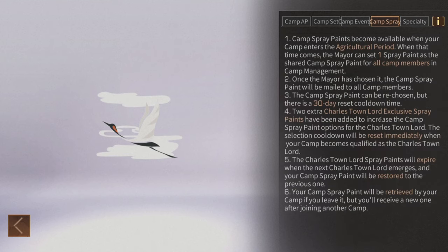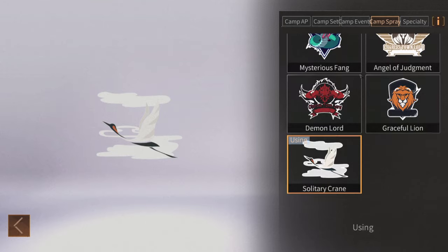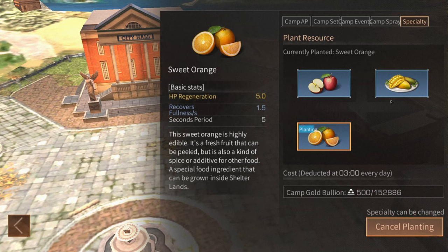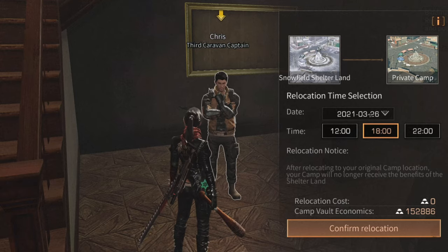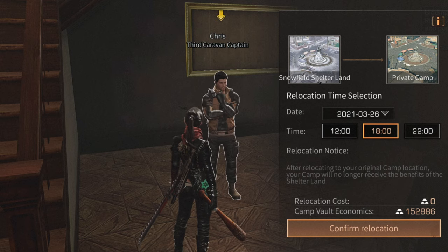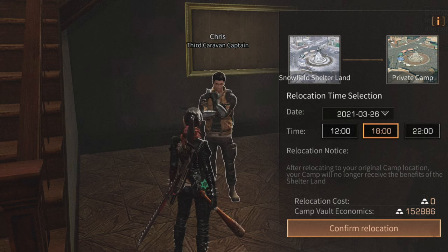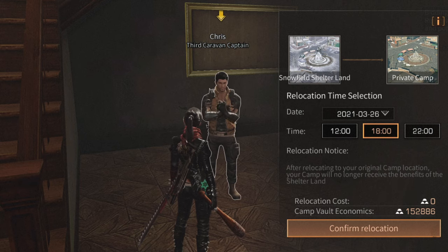Camp spray paint allows you to change your spray paint design. In specialty, if your camp is a shelter land, you can see the options for planting in your plantation — it costs 500 gold per day and you have to hit the begin planting button. The items available depend on what type of shelter land you are. Any camp that reaches the electric period can move to the snowfield shelter land by talking to the NPC to select the date and time for relocation. Relocating back doesn't cost anything, but moving back to snow highlands after returning to the old camp costs approximately 20,000 gold.